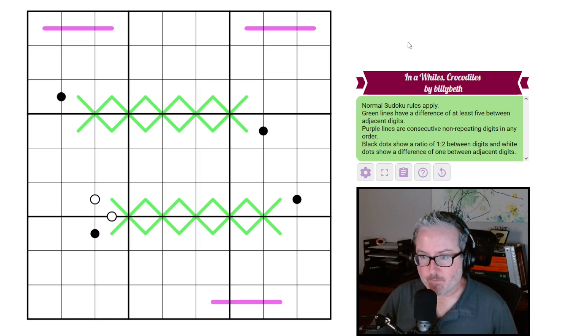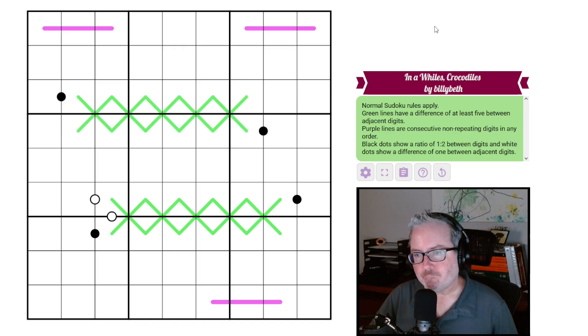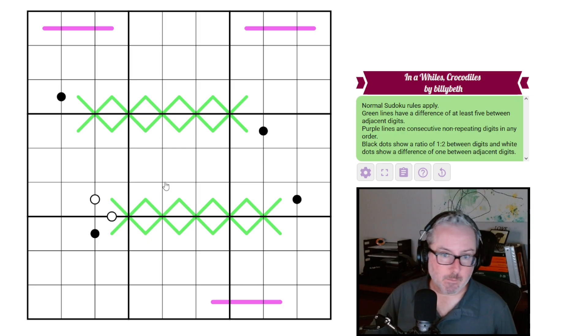So, 'In a While's Crocodiles' — these guys do look kind of like crocodiles, either sticking their heads out in a reflection or from a top view. It's by Billy and Beth. Normal sudoku rules: every row, column, and three-by-three box contains digits one through nine once each. Green lines have a difference of at least five between adjacent digits — that's German whispers. Purple lines are consecutive non-repeating digits in any order — that's renban. Black dots show a ratio of one to two between digits, and white dots show a difference of one. These are all very standard sudoku rules, so let's dive in.